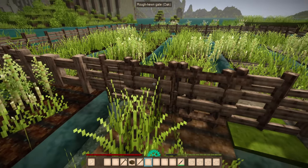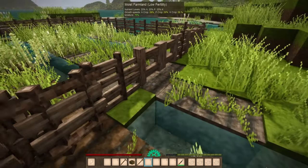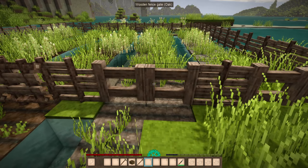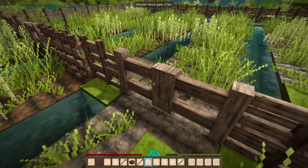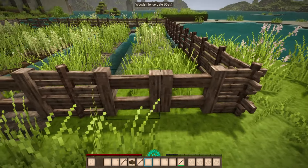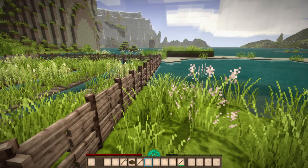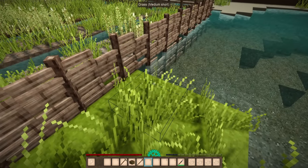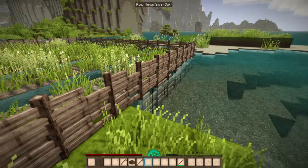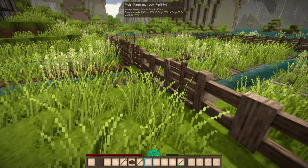Gates only open one at a time and only face in one direction. Later on, once you have access to a saw, you can start making fancier fences that can double wide open. These count as about one and a half block high barriers. This isn't going to stop everything — if you have snow in your area in the future, that could pile up and allow creatures in. So perhaps two blocks high is going to be a better idea, or having pit traps around the outside.